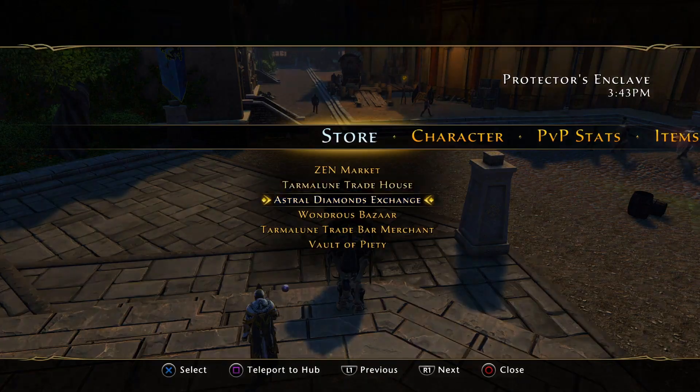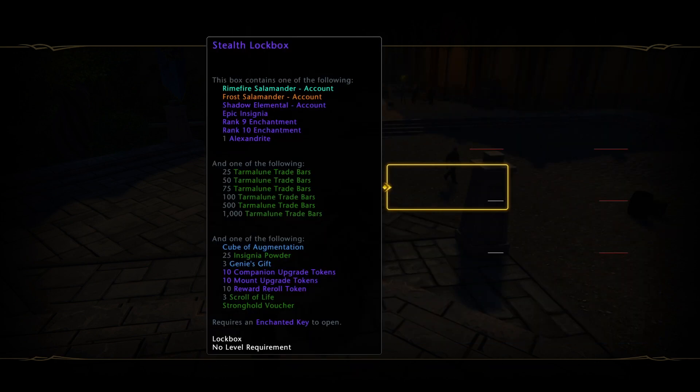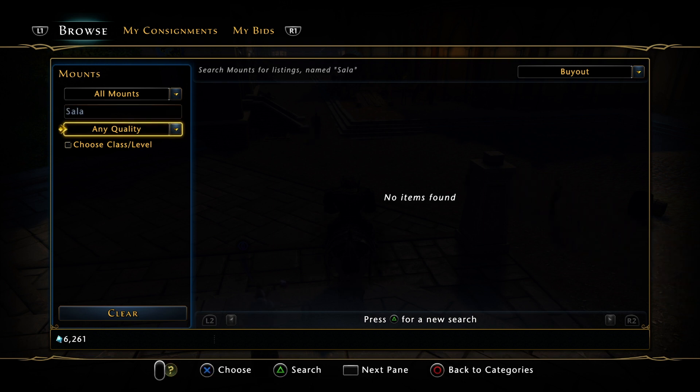If you go to the Wondrous Bazaar you will see that there is a lockbox called the Stealth Lockbox. It's got two mounts in it — the Salamander and the Legendary Salamander. They've got different powers, so we're going to have a look at the auction house real quick.